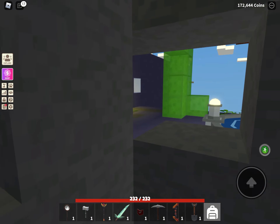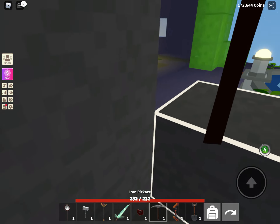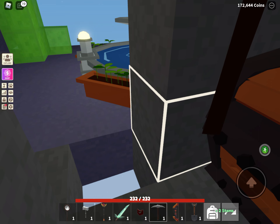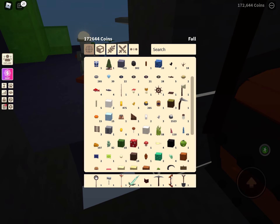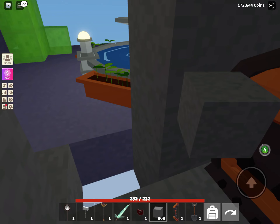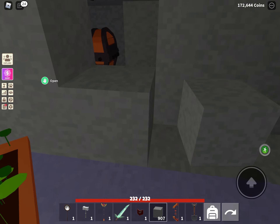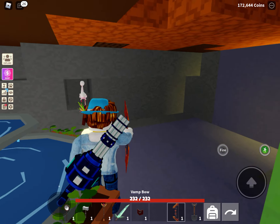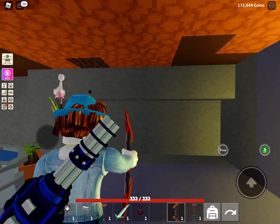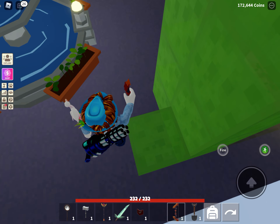Hi guys, how to get past this stone block. This is how you do. Let me put it back. My stone, like this. And put it back. First you need a bow, a bow or a net.